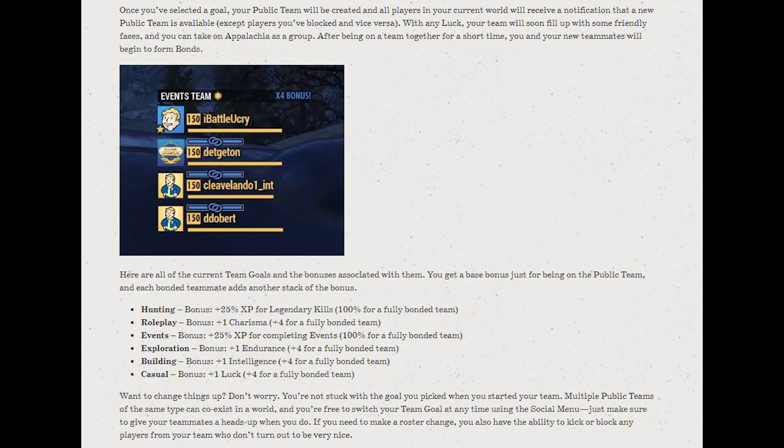Once you've selected a goal, your public team will be created and all players in your current world will receive a notification that a new public team is available. With any luck, your team will soon fill up with some friendly faces and you can take on Appalachia as a group. After being on a team together for a short time, you and your teammates will begin to form bonds.